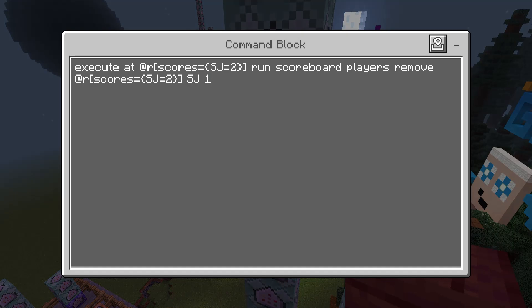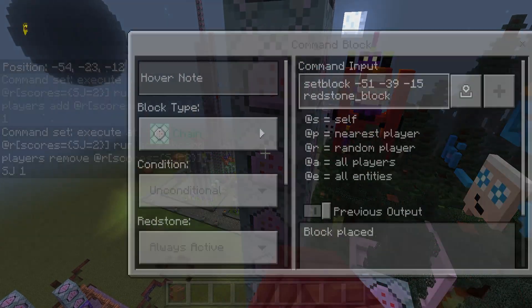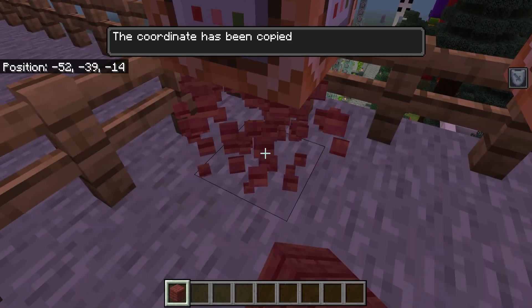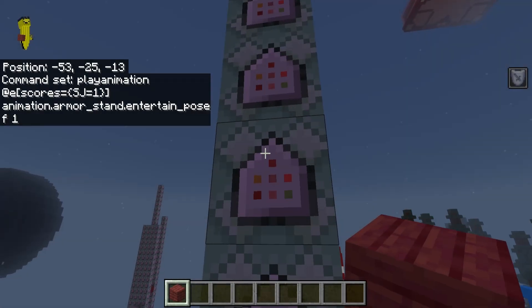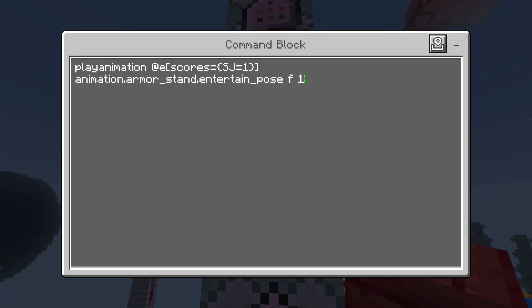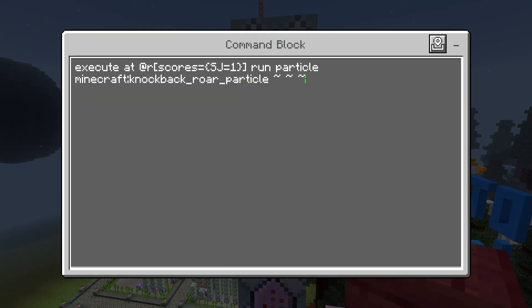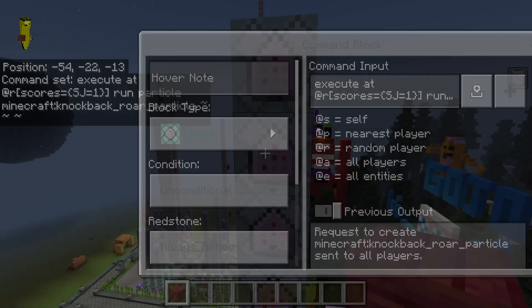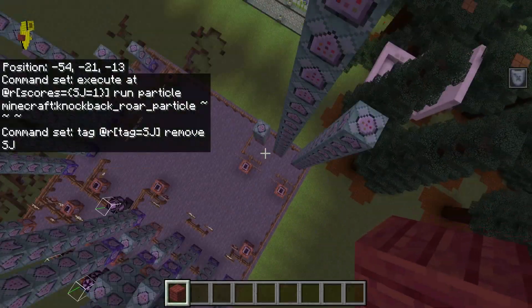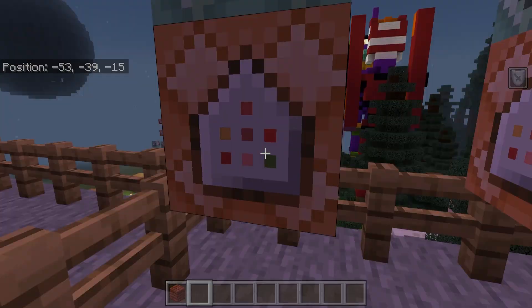Next, add one to the substitution jutsu cooldown score for any player after the runtime is complete. Then remove one from the substitution jutsu score, setting it back from two to one. Place a redstone block under the third tower. Add a play animation command for when the player comes out of invisibility, and add the knockback roar particle effect. Finally, remove the substitution jutsu tag from anyone who has it.